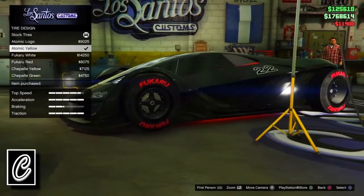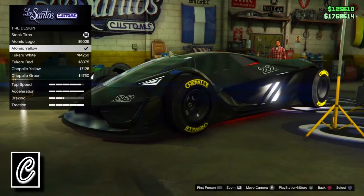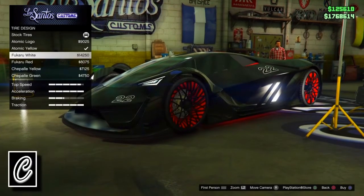As you can see on the screen right now, I just switched to another F1 wheel color. That's basically a simple and easy glitch. I'm just going to be going through all these colors and finding which ones I want. Once I get the one I want, I'm going to show you what to do from there.